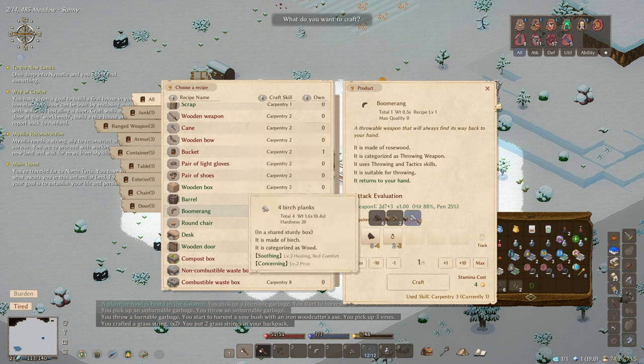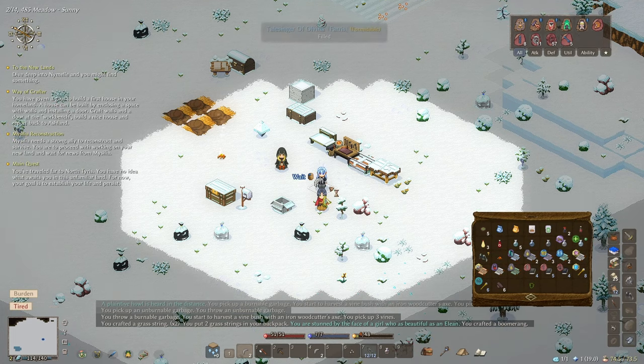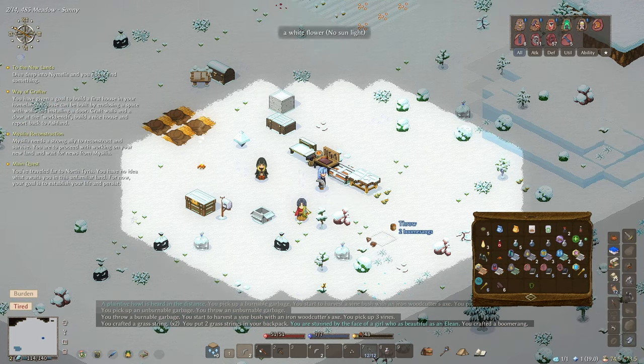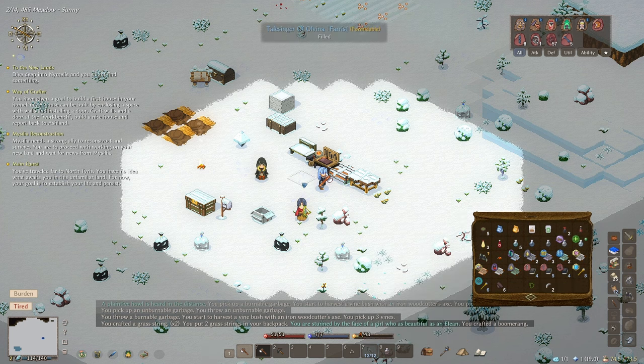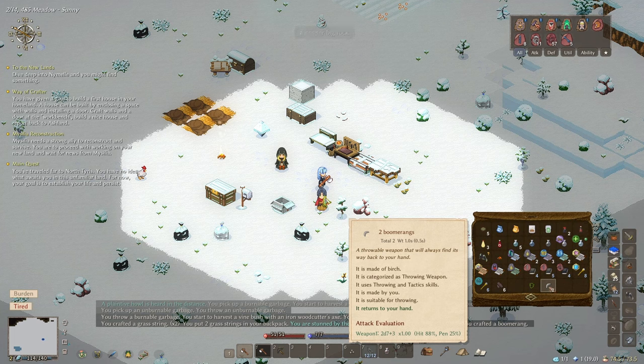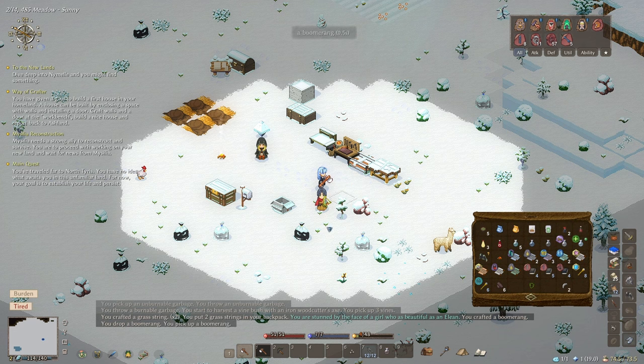I could use birch rather than rosewood — let's do that. Crafting one now. My stamina's at four. I've got two boomerangs — they must be stacking because of the new update. Let me split that. They're both 2D7 plus 3, so the same. Let's trade with Faris and give him a boomerang. Nice, we're good to go.